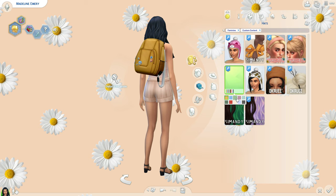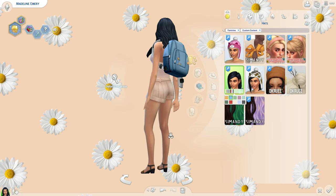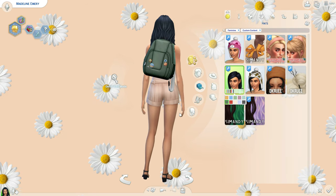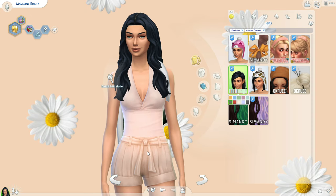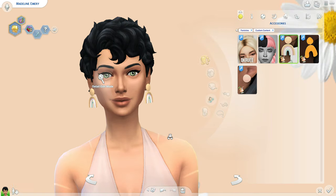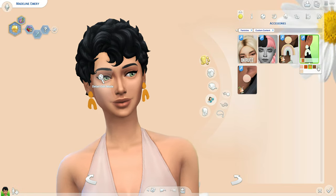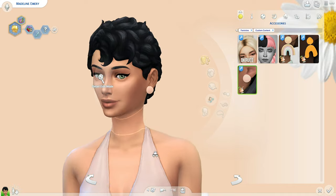My final item is this backpack, which I'm very excited about. When Discover University was coming out I really wanted backpacks — we got them with University Life from The Sims 3, so I was really looking forward to it. This one is definitely more Maxis Match, which I really appreciate. It's really cute — there are little pins on it, little alien ones, which would actually be perfect for Aurora. I also downloaded some earrings from Ridgeport — I love how basic and simple these are. They come in really nice colors, and this one is even more basic but I really love it.